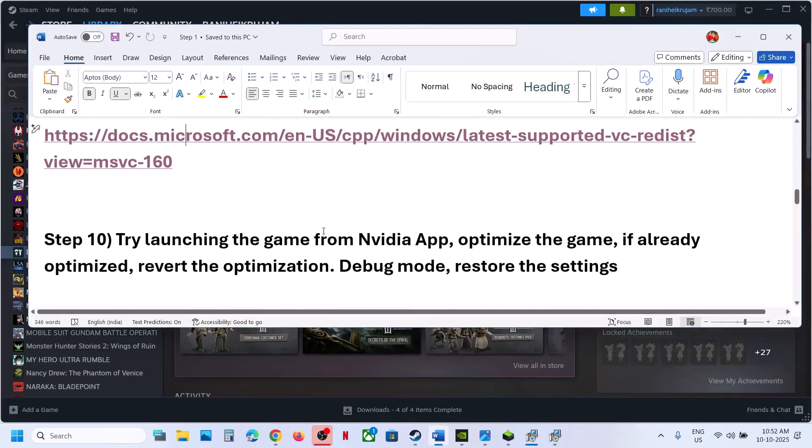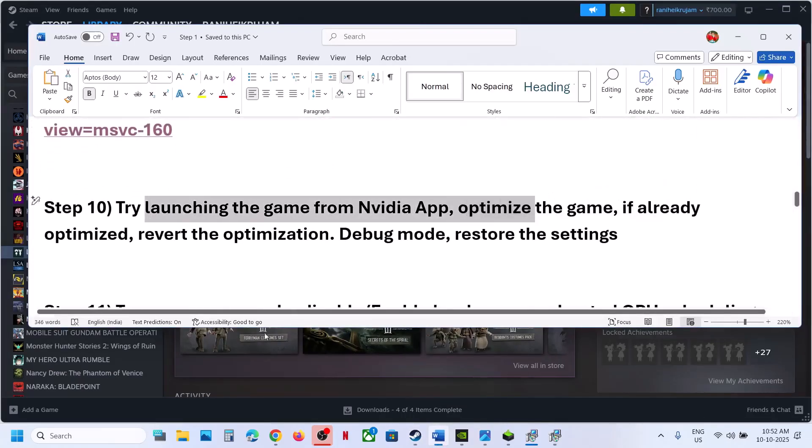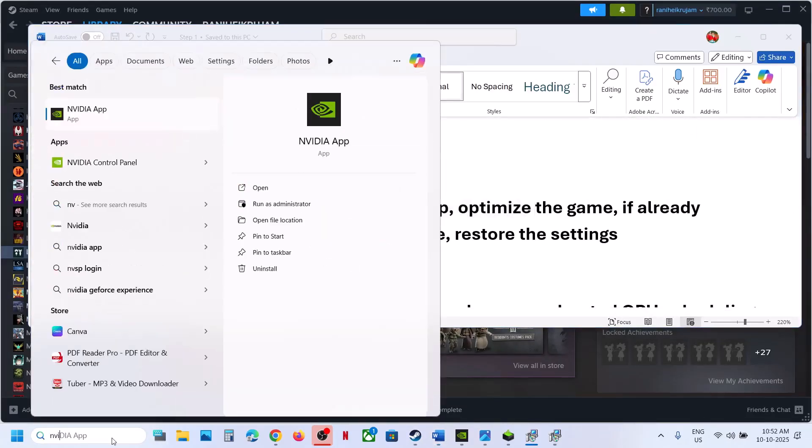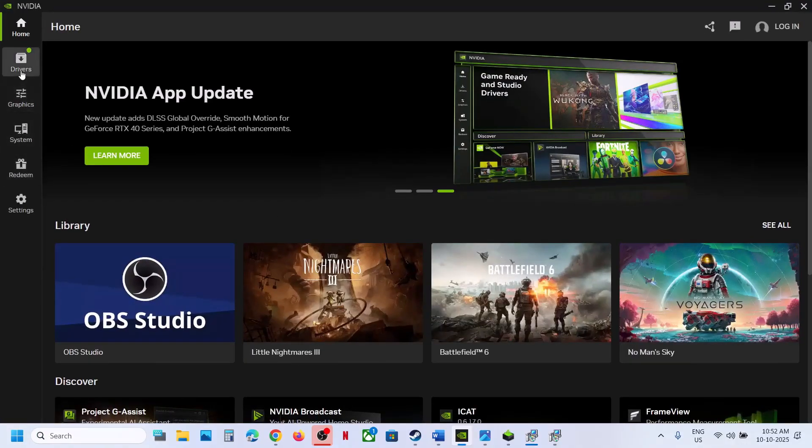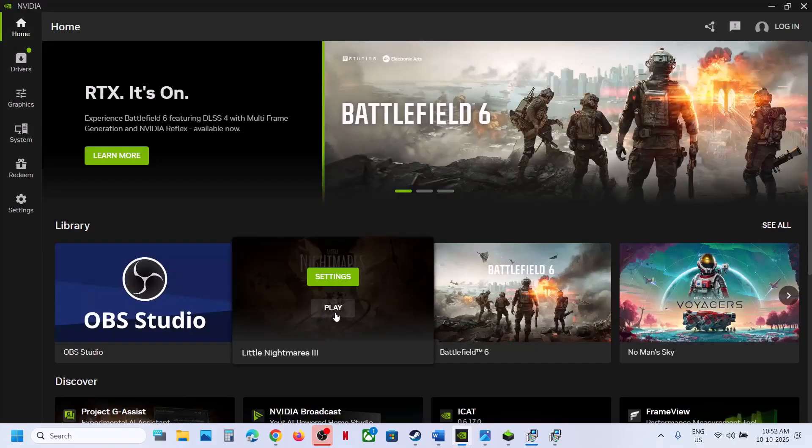Still not working? The next step is to try launching the game from the NVIDIA app. If you have the NVIDIA app installed on your computer, launch the NVIDIA app, go to Home. If you see the game there, click Play and try to launch the game from here and then check.